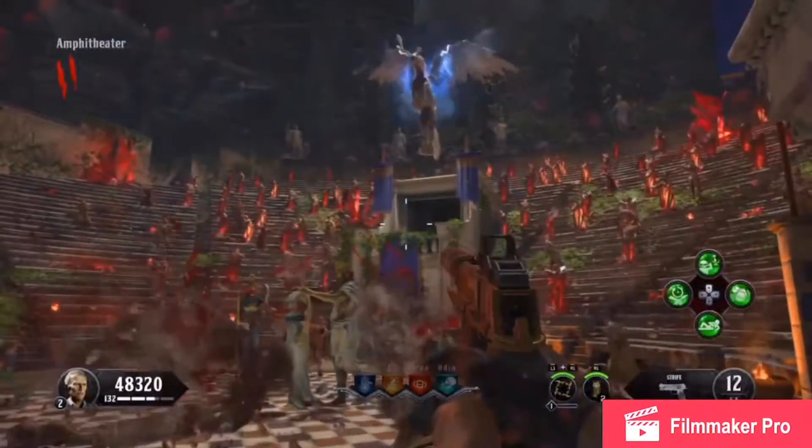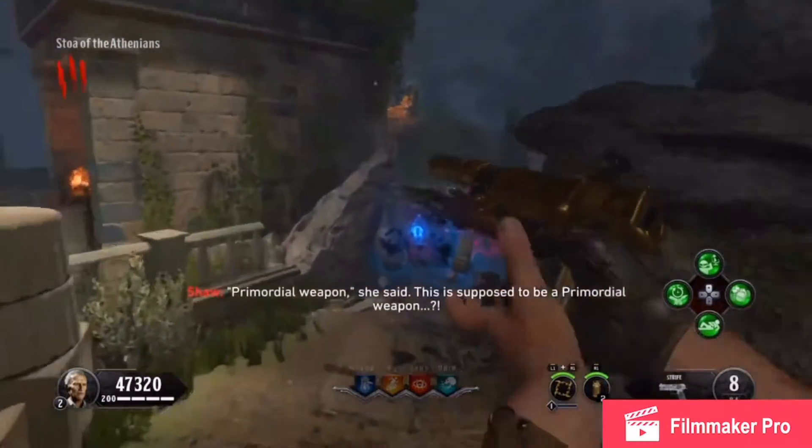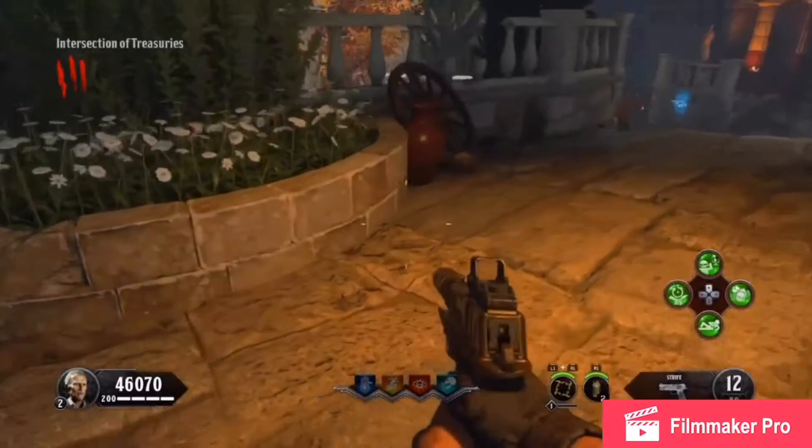Head to the Stoa of the Athenians and there could be a shield piece leaning against this small pillar right here. If you follow the path that I take into the intersection of treasuries, you will find the same shield piece lashed into the stone right here.